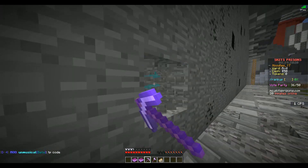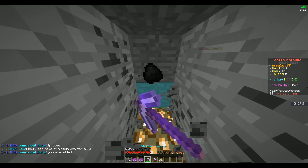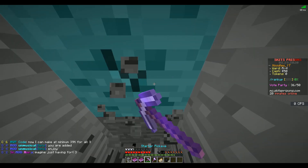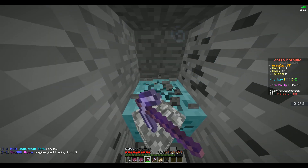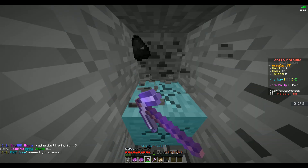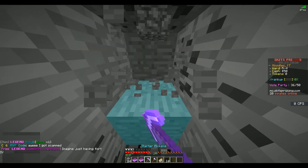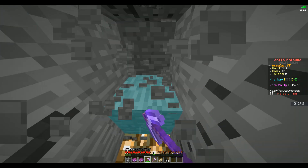Do not log off when in a mine — maybe you can set an automatic setting so if they do log off, you automatically teleport them out, to prevent errors, because people will still log out regardless. For the scoreboard, I would put the date a little smaller — you don't need it bold and in the middle. You don't need your username there; everybody knows their username. I'd put your rank name instead. The vote party, IP, and server name are always good to have on there.